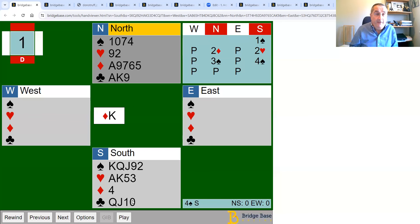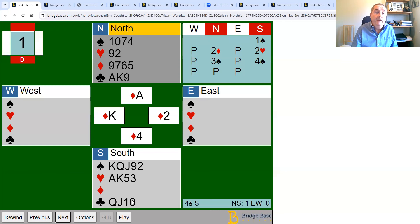You could just make your contract with three losers, but you can clearly do better. You can't avoid losing to the ace of spades, but you can avoid losing those two hearts if you delay drawing trumps until you've ruffed two hearts. There's a slight risk of being over-ruffed, but it's worth taking the chance to make extra tricks, because barring a very bad heart break you should be able to ruff twice.